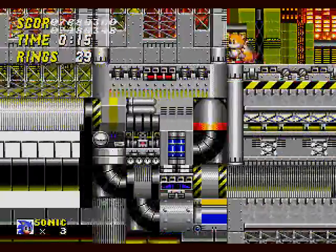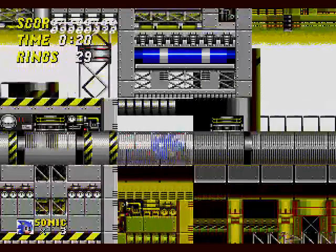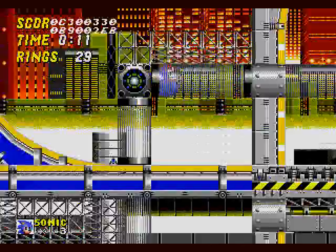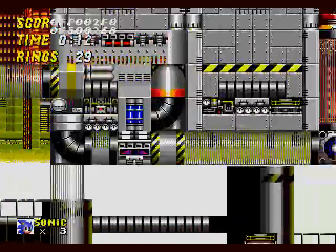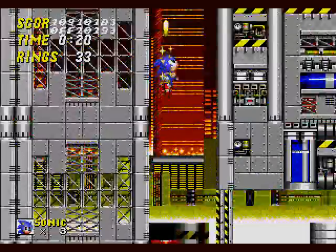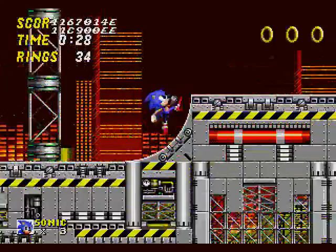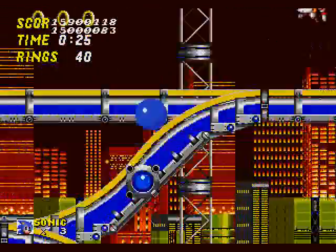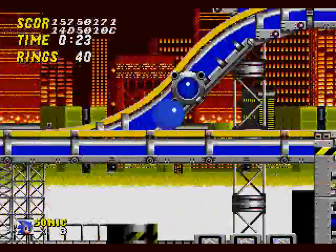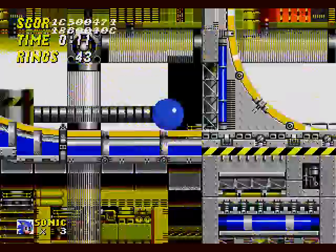Tails actually did help. He's invincible, let's just say, which is actually relatively broken. Because when you plug in another Genesis controller to the Genesis, you can actually play as Tails — the second player. And he's invincible. So it makes bosses a little easier. It's kind of like debug without the debug.